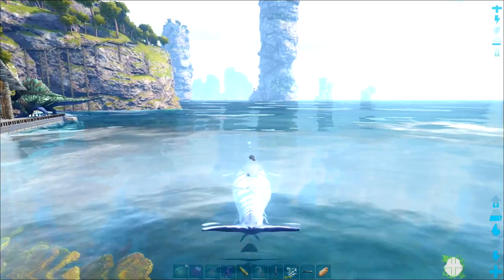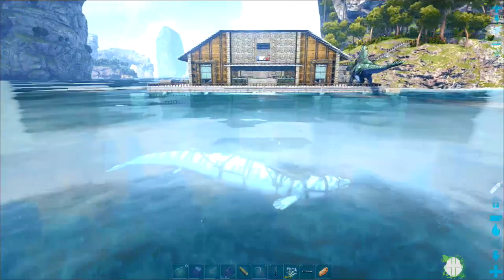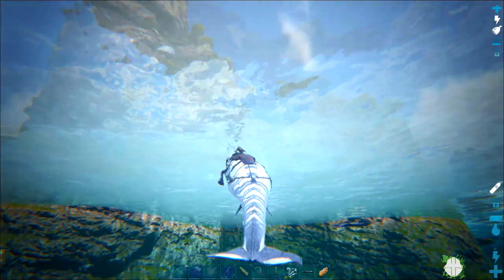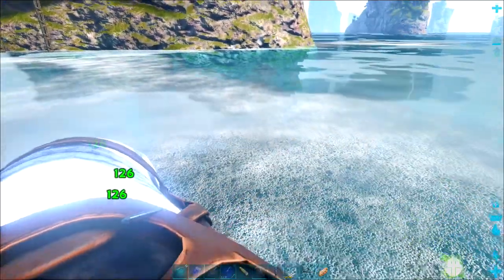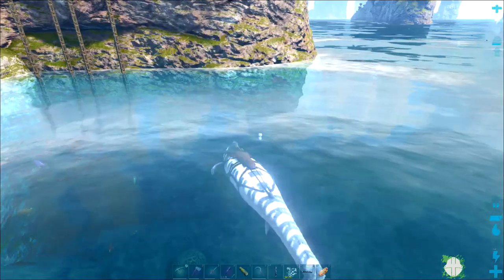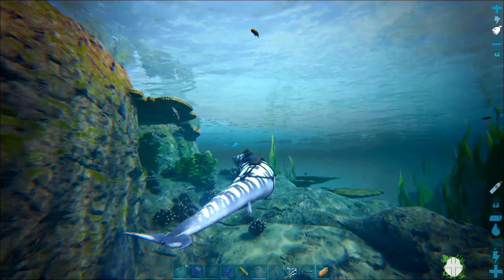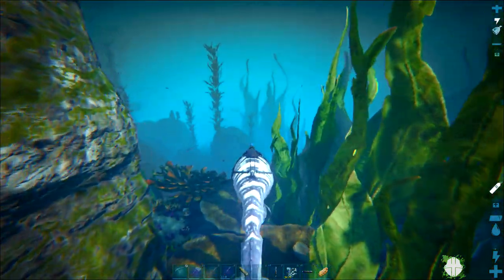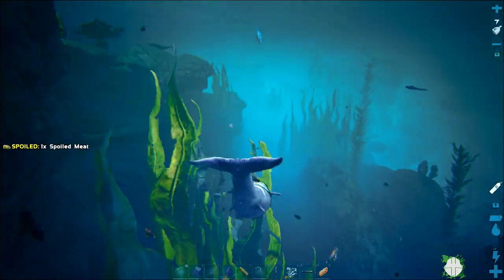I had heard there was a base I needed to come check out in the water biome on the server, belonging to somebody called Matrix. Wow — I love what you've done with the staircase. I don't know if you can try and get out of the water so you can see — this is a massive build. You've been really busy. You're putting my base to shame — that's pretty epic, fantastic. I'm pleased I found it.